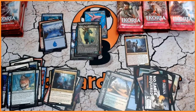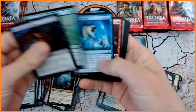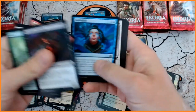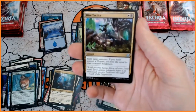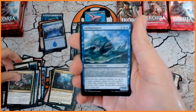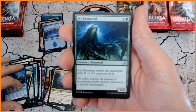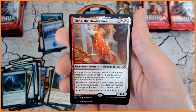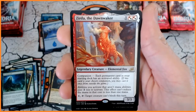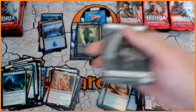How many more packs? Here we go — fast, fast, fast. Dietactics — that is our first uncommon. Followed by, we've got the Leviathan. I like that. We've got Ivy Elemental as well. And we've got Zirda, the Dawnwaker — there we go — beautiful looking Elemental Fox. An Island. And a Human Soldier.